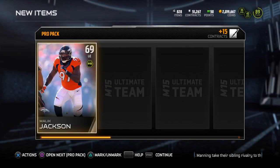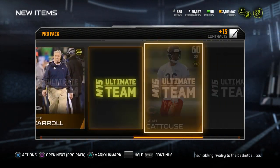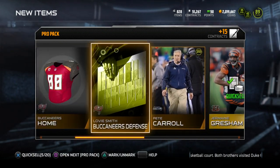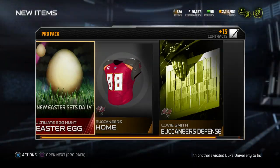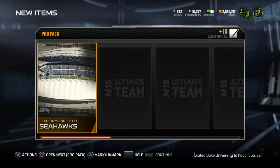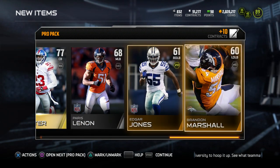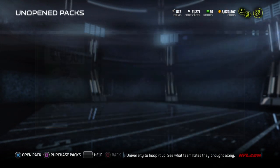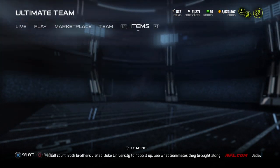101 packs. Next pack here, Malik Jackson. We get an Easter egg — there's one of our Easter eggs pulled today. Every single day they feel like they get harder and harder to pull. There's also a set — I'll show you guys these sets in case you have not been on Madden yet. Let me take a short break from pulling packs and show you a couple things that have been released today.